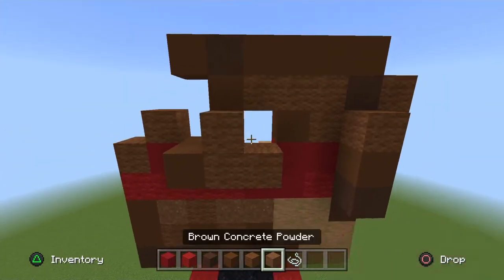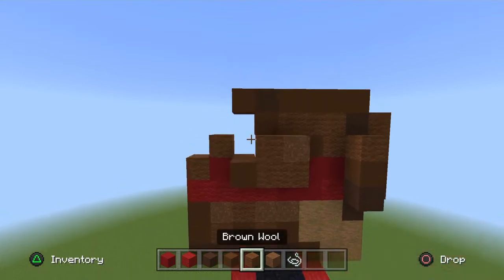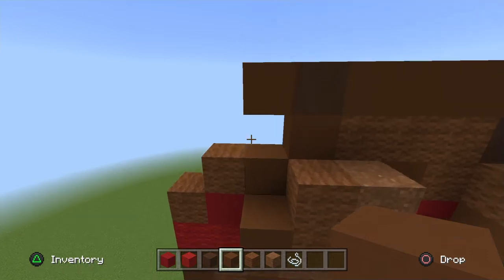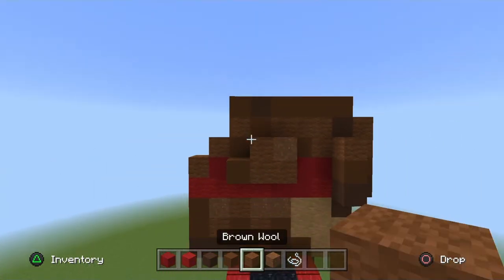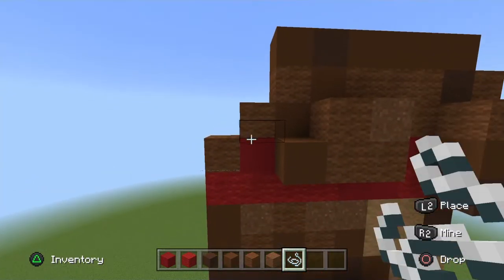On the far left block place one brown wool up with a brown powder in that corner. Place a brown concrete next to the brown wool, then go up the brown wool. On the two far-end brown wools place a string or barrier block on the side.